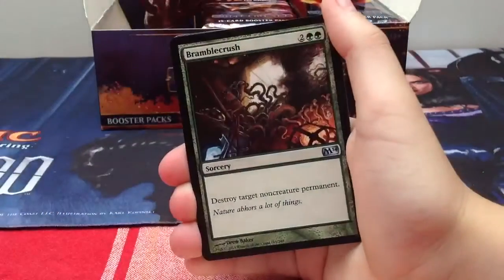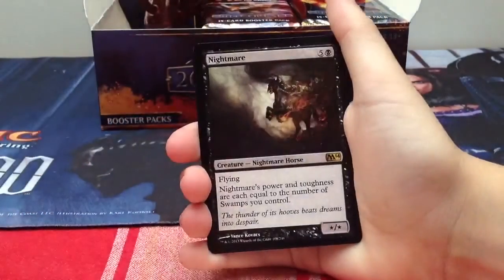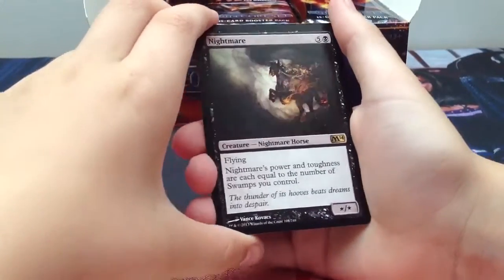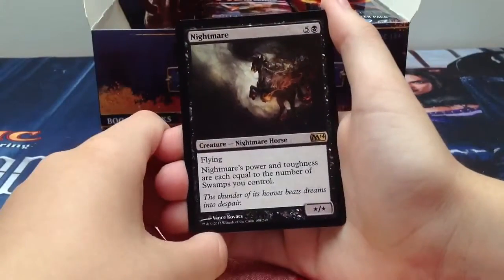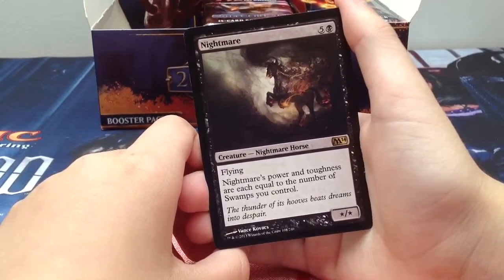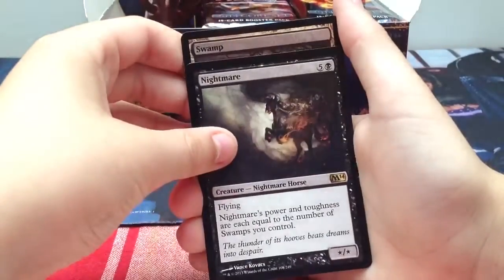Road of Ruin, Bramble Crush, and Steelform Sliver - foil! Our rare is Nightmare - five generic one black, a flying creature. Nightmare's power and toughness are each equal to the number of swamps you control. This is a casual card - really good in casual formats. Basically if you have a mono-black deck with six swamps, it's a 6/6 flyer, which is good.